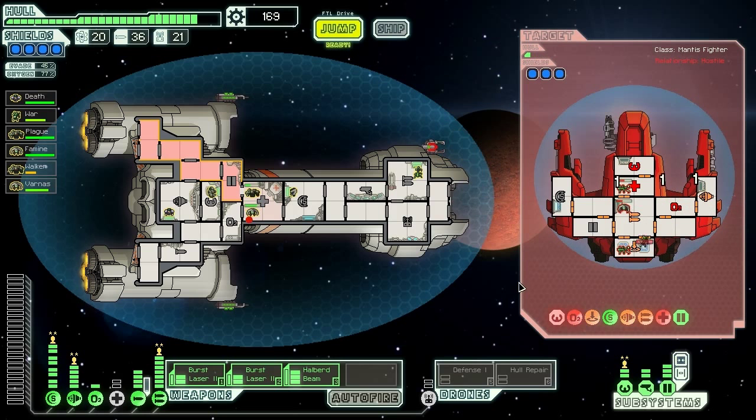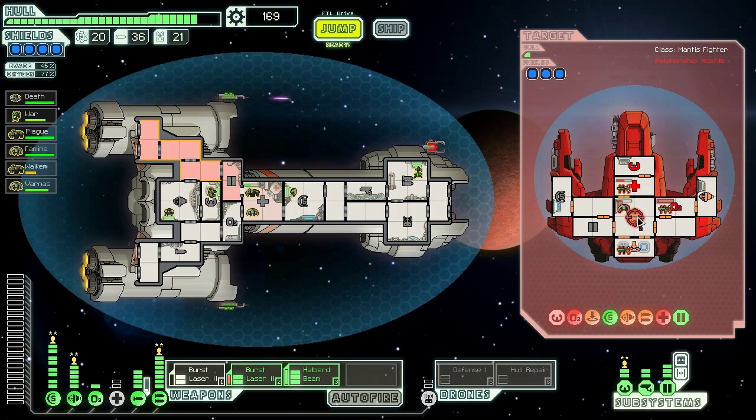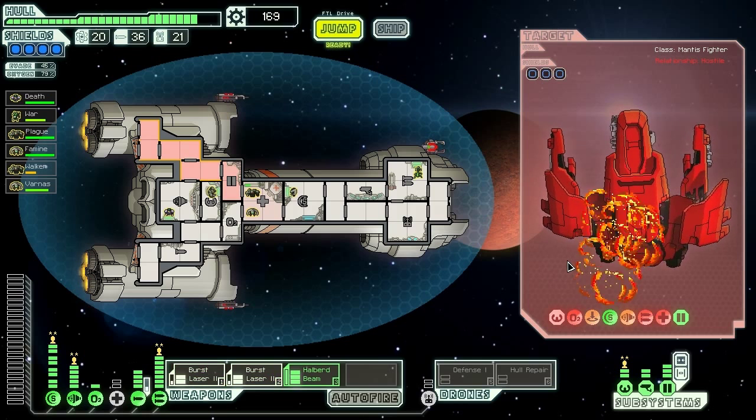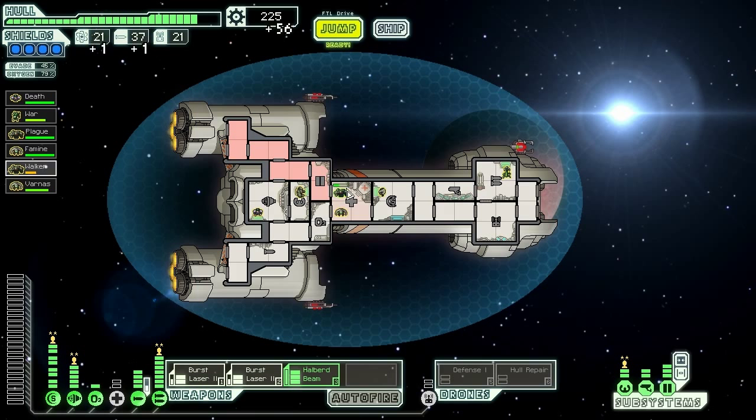Close those doors — they got away. That worked out nicely for us. They ran away trying to get help, and unfortunately all we have to do is hit them with a single point of damage, and there they go. Nice try, guys. The ship explodes, leaving behind a fuel, a missile, and 56 scrap. We have piles and piles of money.